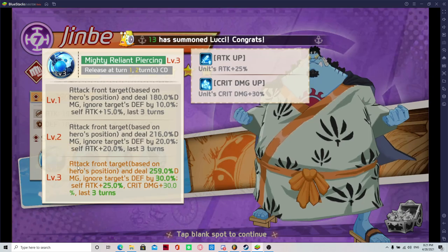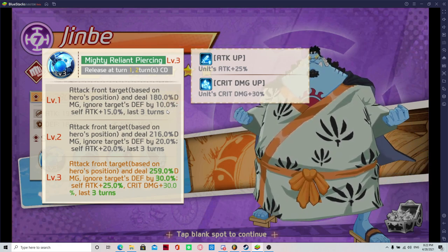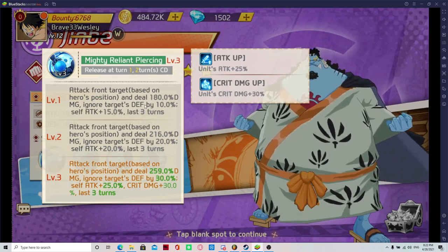Go back to Jinbei so you can get some information on him. The reason he's good: you're going to have Jinbei at level one. He attacks the front target — which would be the tank in this situation unless there's not a tank. He ignores defense. So since the player you're going to be facing won't have a tank, he's already annoying. Tanks are the only people that are really upping their defense or damage reduction. So imagine hitting somebody like Zoro — he has no defense on him already.